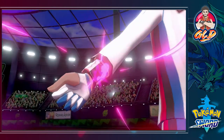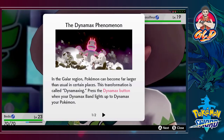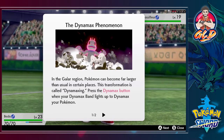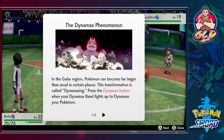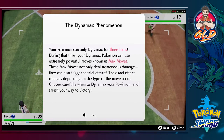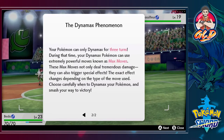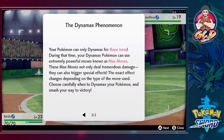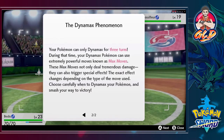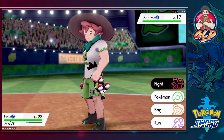The game explains the Dynamax phenomenon: in the Galar region, Pokemon can become far larger than usual in certain places — this transformation is called Dynamax. Press the Dynamax button when your Dynamax band lights up. Your Pokemon can only Dynamax for three turns, during which they use extremely powerful Max Moves that deal tremendous damage and trigger special effects depending on the move type. Choose carefully when Dynamaxing. We're not going to Dynamax yet though.